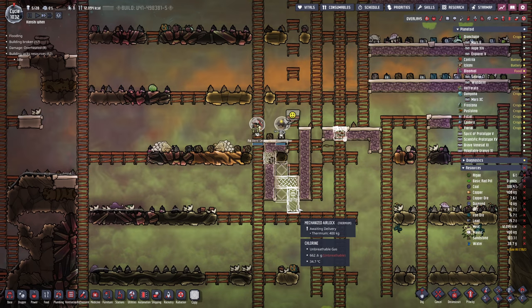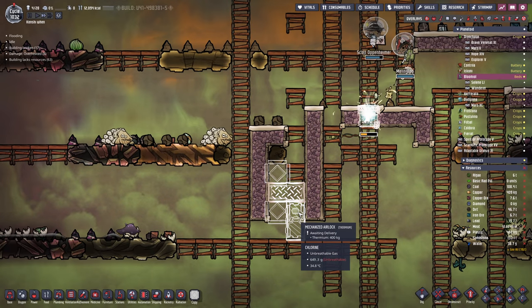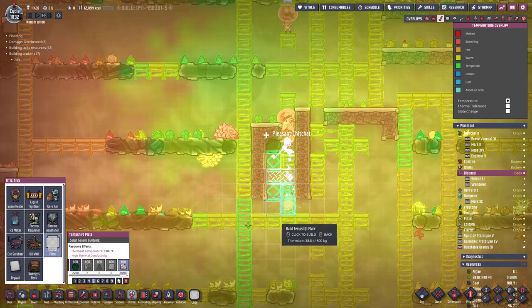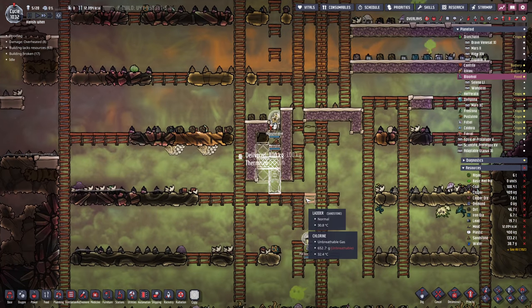To inject that heat we're going to use a thermium plate — thermium metal tiles, a thermium mechanized airlock, and two thermium temperature shift plates. It's just an incredibly expensive way of doing things. I'm sure I could find cheaper materials, but why bother?